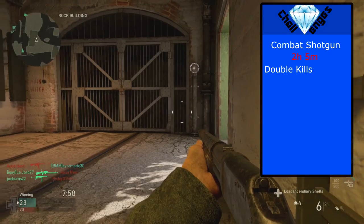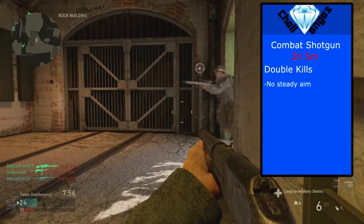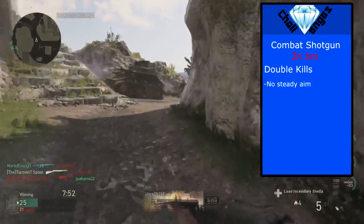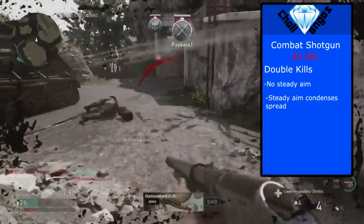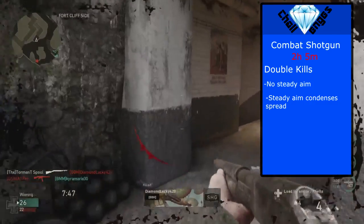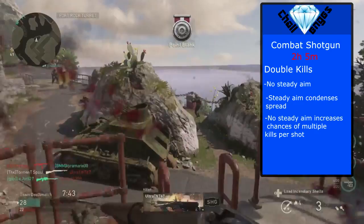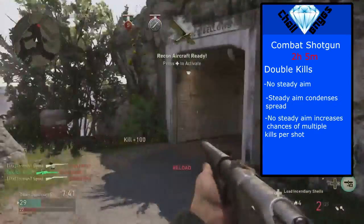To help you get double kills, I'd recommend not using steady aim. This may sound weird, but when you use steady aim you are condensing your spread, and since you have to pump between shots, if you don't get multiple kills with multiple people in front of you, you're probably going to die because they can kill you while you're pumping. Not having steady aim on means the spread will be wider, so you're more likely to hit both people.